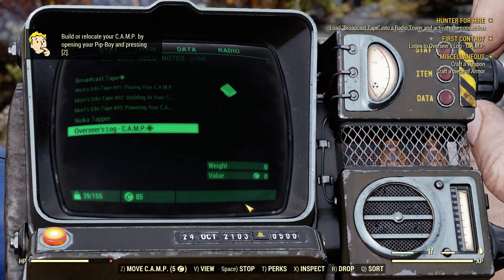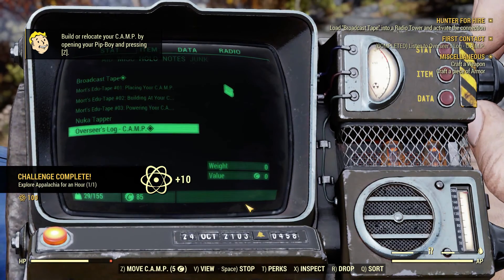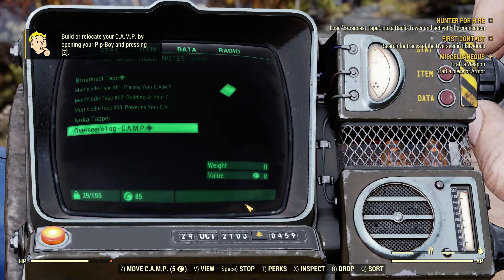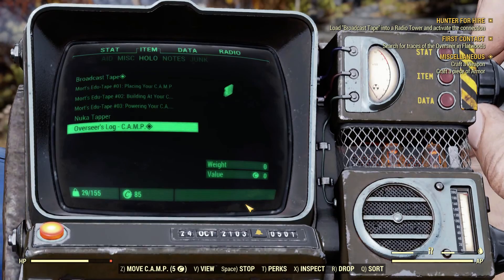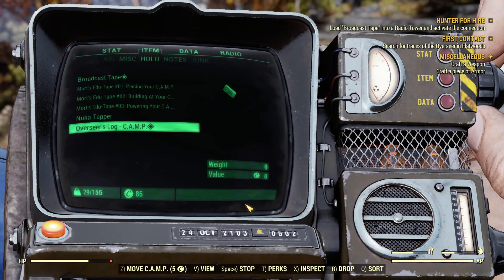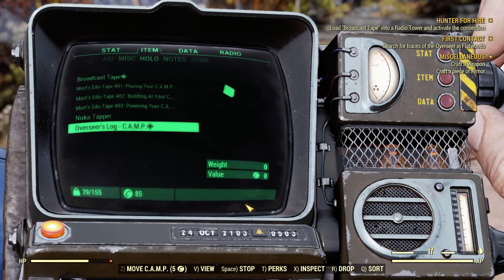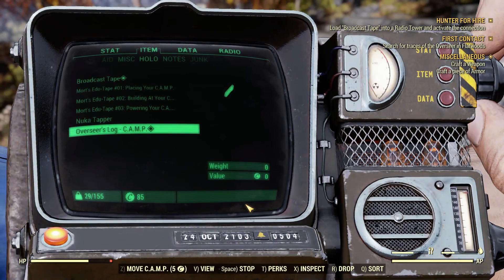Overseer's log, south of Vault 76. I knew this wasn't going to be the Appalachia I remember, but... mutated animals, haywire bots, and no people so far. We have to be ready to rebuild it. What I can confirm is... hostile territory.